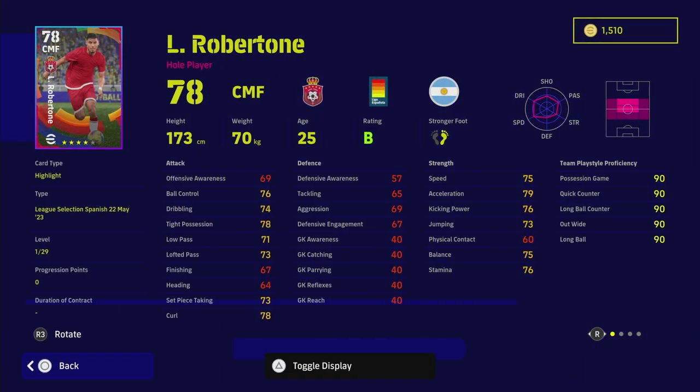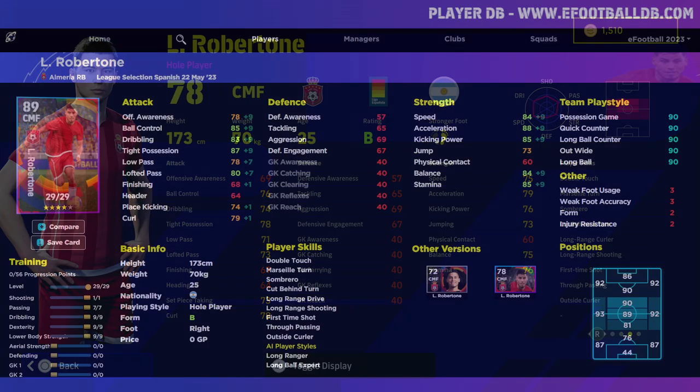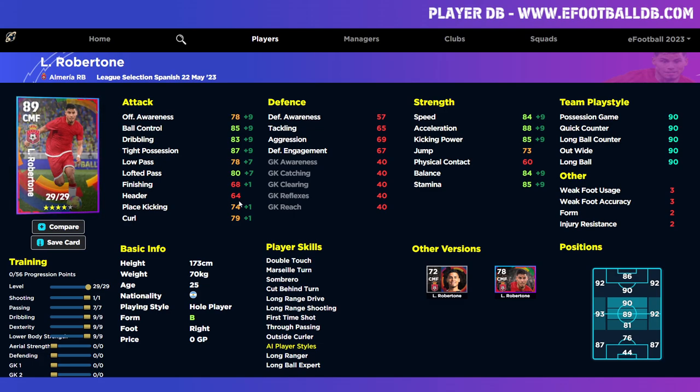We've got Robert Tone here as well - this guy's got some really nice slick player skills as a CMF. I'd be playing him as an AMF because he has no defensive qualities whatsoever. He's got double touch, first time shot, cut behind and turn, and long range curler. He doesn't have one touch pass which is a bit of a killer. He is on B form which is good - you can get mid to high 80s on a lot of stats including acceleration, balance, ball control, and tight possession.